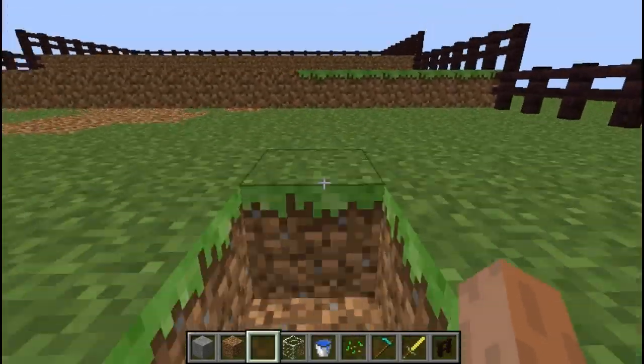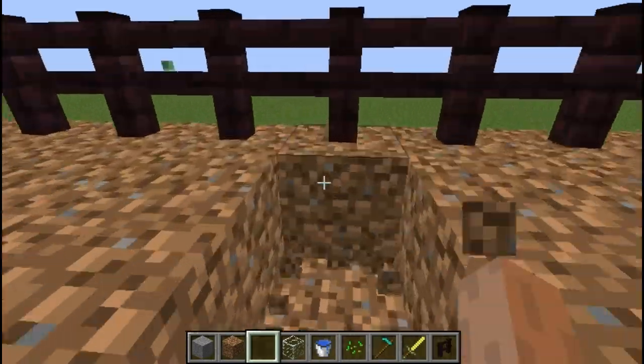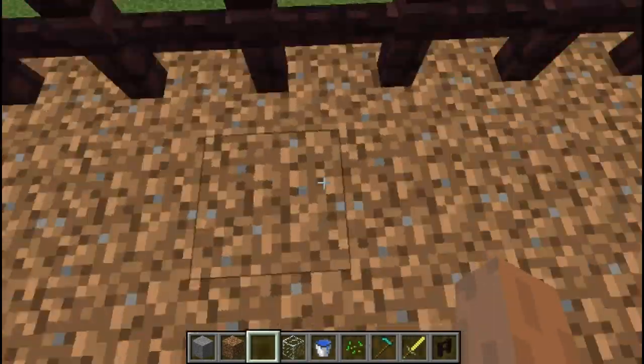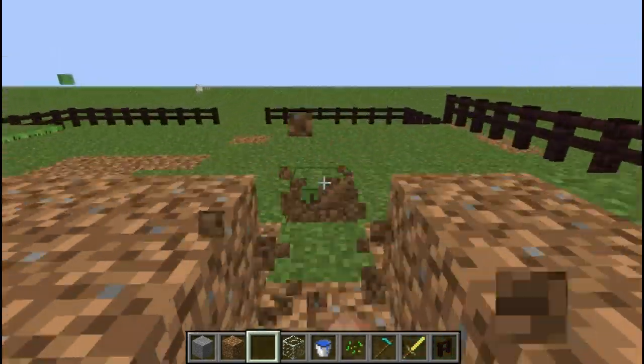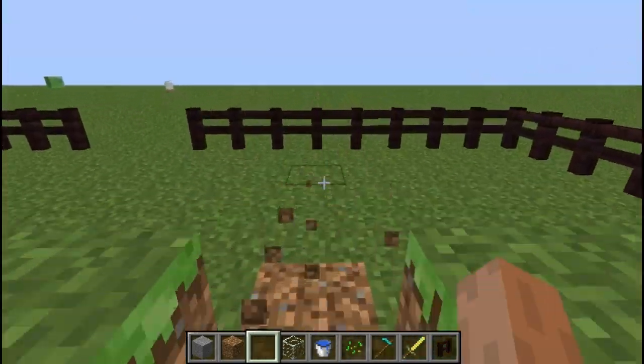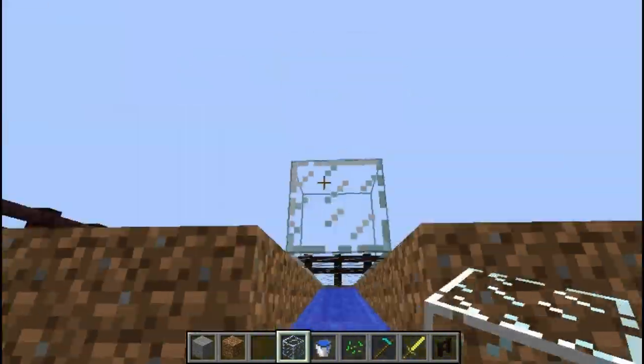I've covered this area with fences for protection and to stop water falling off the edges later. Fall in from your fences on both sides, dig out a one deep hole right to the top of the tier, leaving only two blocks at the top row not dug, and add water here and add glass. This will be the water that hydrates your crops.